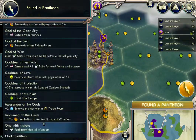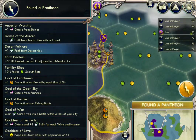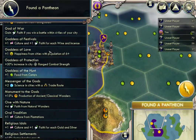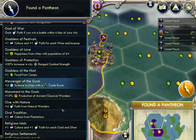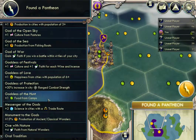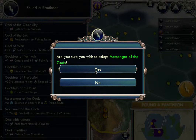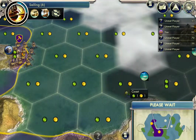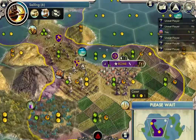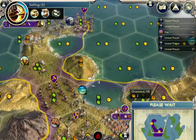Now, ten faith — I am now able to get a pantheon. So I'm gonna do Messenger of the Gods because I like science. I've decided Messenger of the Gods. It does cost faith, so I spent all my ten faith, but don't worry — we get plus one faith for every turn, so don't worry.